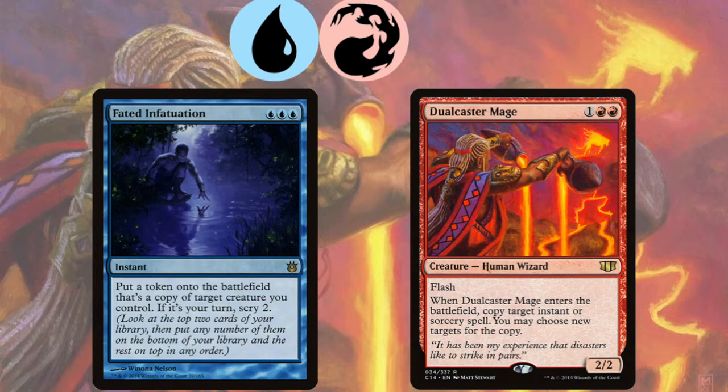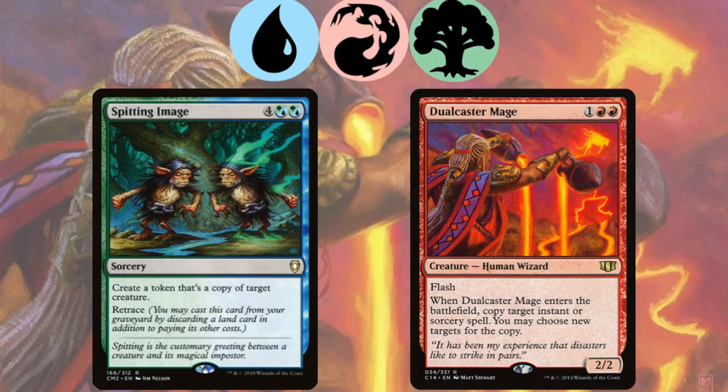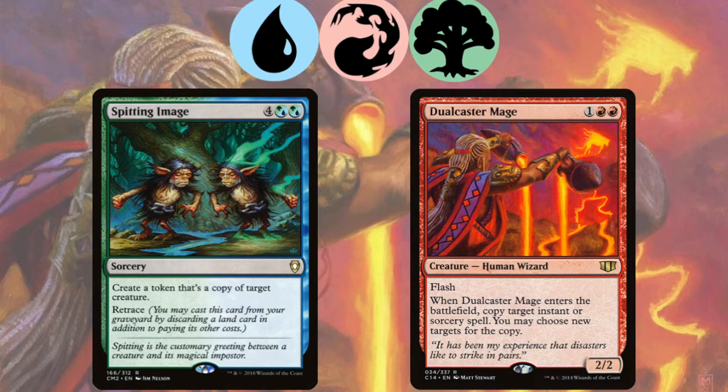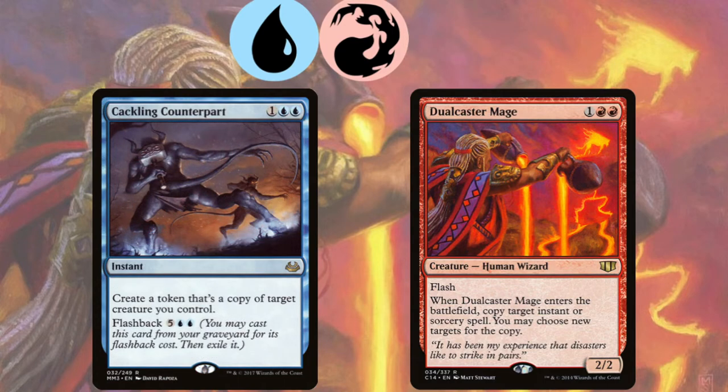If we add green, we get a recurable copy spell in Spitting Image with its retrace effect. But you can get the same effect with Cackling Counterpart and flashback, or the newly printed Quasiduplicate from Guilds of Ravnica and its jumpstart ability.